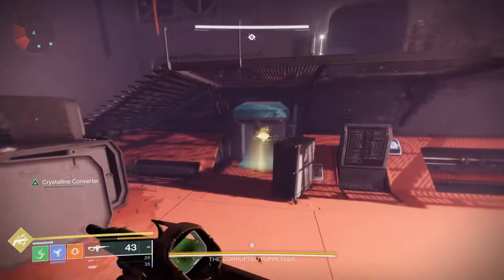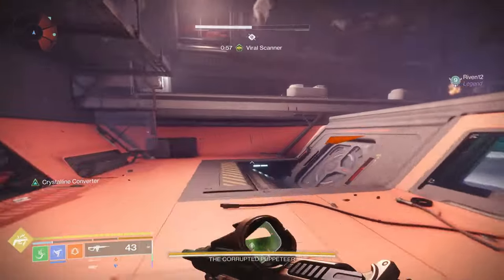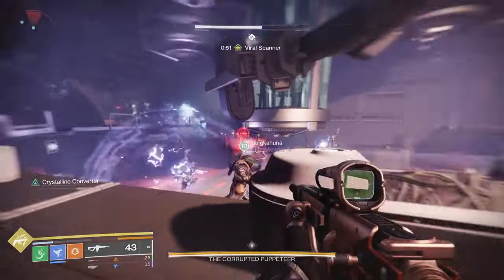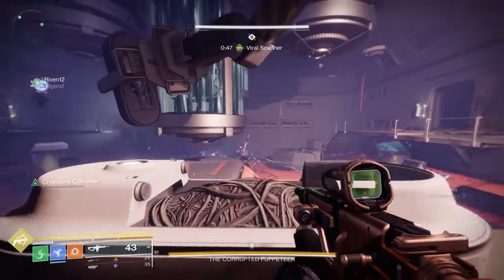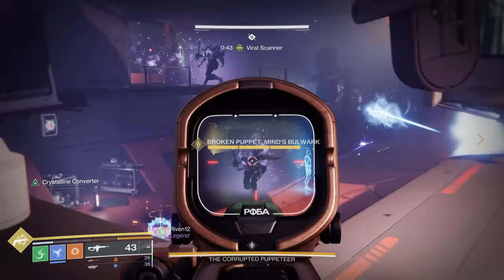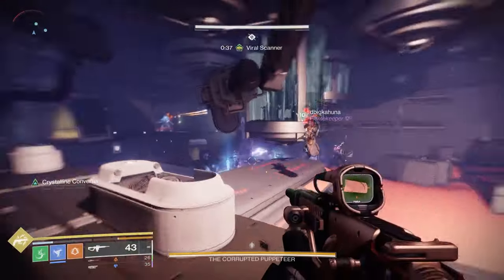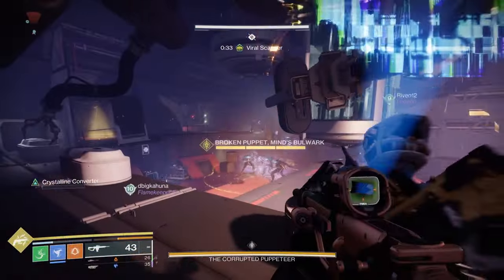Drop down and proceed until you get to what looks like another mini boss room. You'll know you're in the right spot because all the wash bins will be there. They'll have the suppressor, operator, and scanner all in their respective places, which you will need. Go ahead and pick up your buffs. The suppressor again is going to protect everyone by continuously suppressing and taking out the copies of the boss — they'll have the nuclear effect on them.